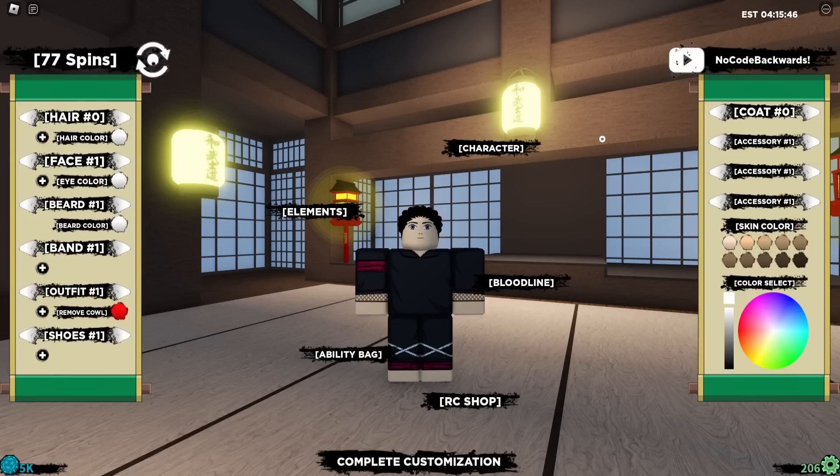The next code is 'NOCODEBACKWARDS'. I'm just going to remove the space again — there you go: 5k raw coins and another 50 spins. Not bad.